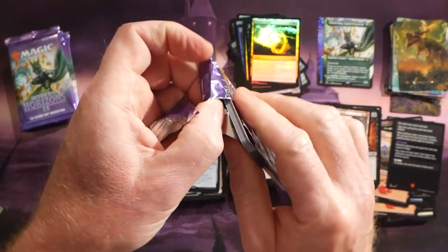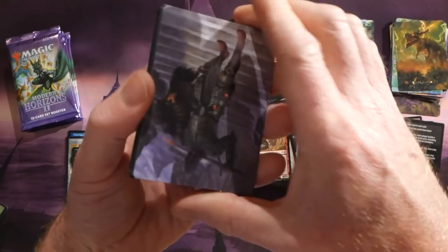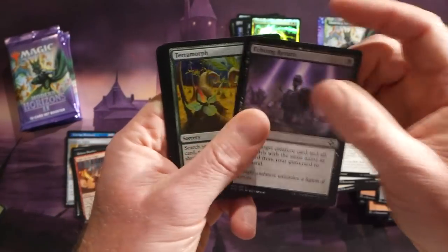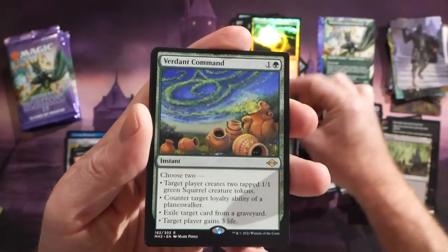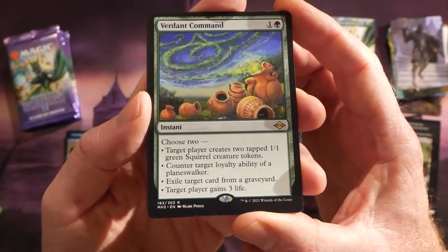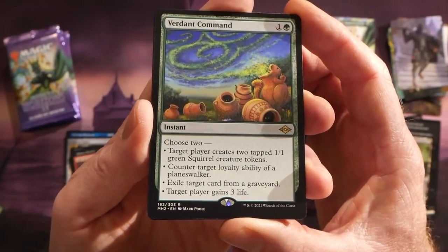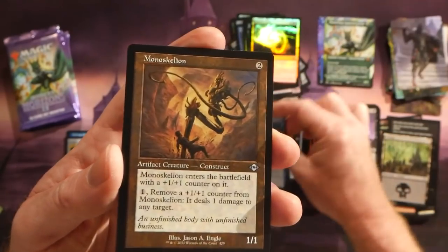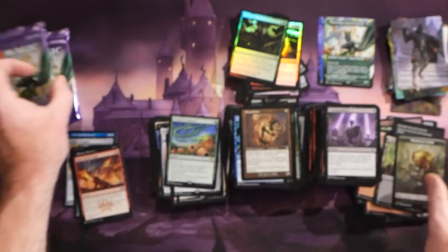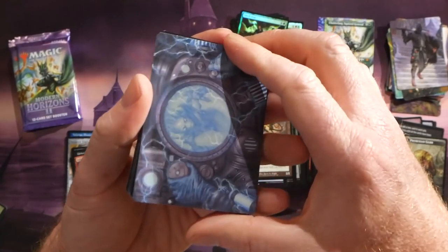These packs are not that friendly to open — that's been a running theme with the last few Magic sets. Some of these art cards are upside down, which is a little weird. We have a Terramorphic Expanse uncommon, a Blasted Respite, and Verdant Command — I really like this card. One green and one for an instant: choose two — target player creates two tapped 1/1 green Squirrel tokens; counter target loyalty ability of a planeswalker; exile target card from a graveyard; or target player gains three life. Then a Seal of Removal, Monoskellion, and Smell Fear as a foil. Congratulations on those fetch lands — those were really nice.